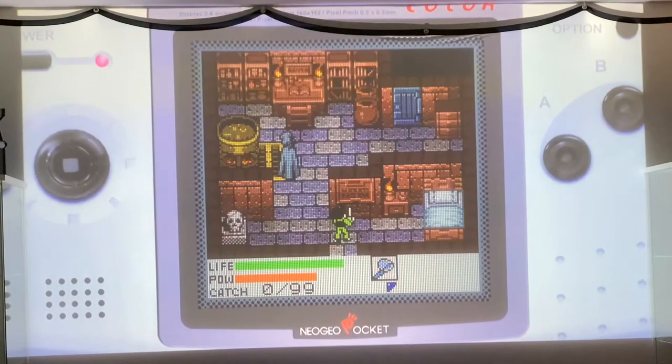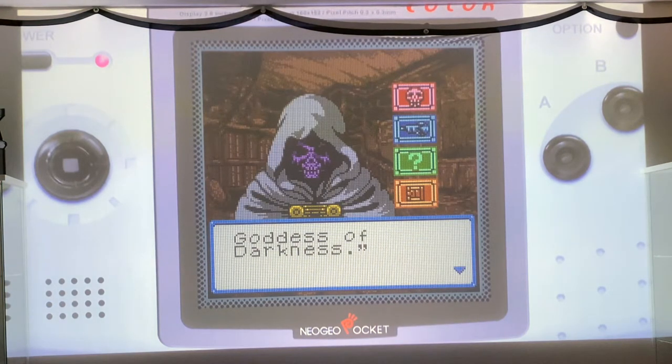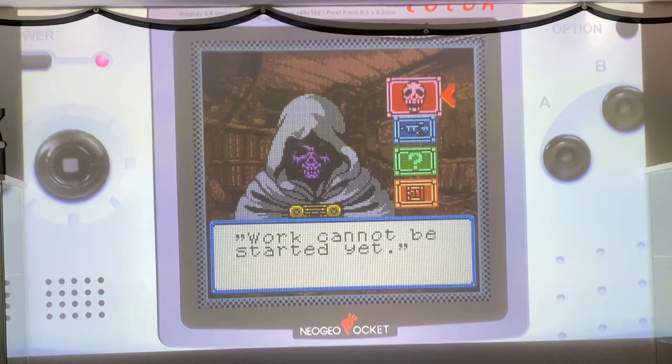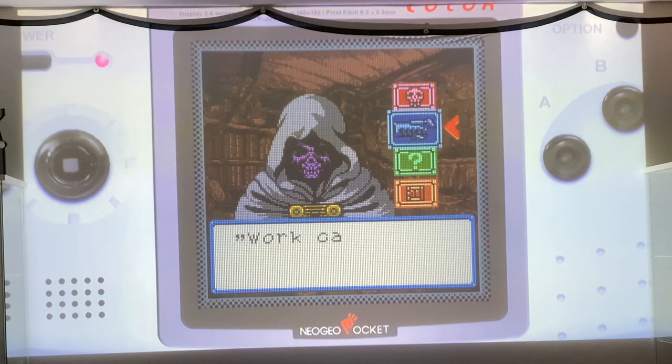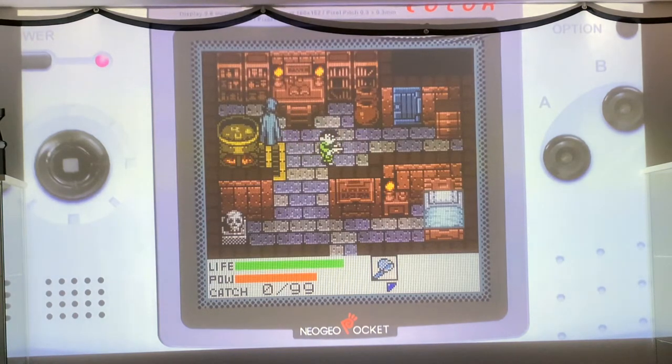Nowadays this game is pretty hard to find, at least cheaply. Neo Geo Pocket games are tough to find complete in box — in America they were released in cardboard boxes, which is a negative. The cartridge alone easily goes for $60 to $100. So this collection is definitely one of the better and more economical ways to get this on the go, especially on your Nintendo Switch with its nice 5 to 6 inch screen.